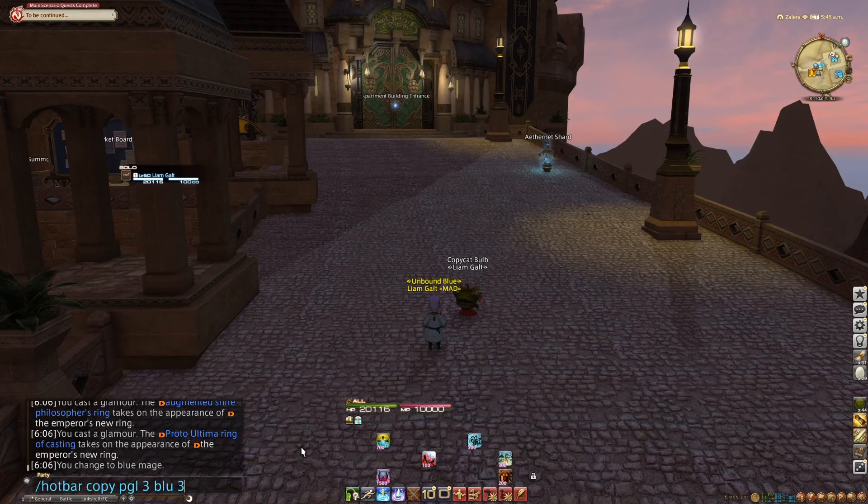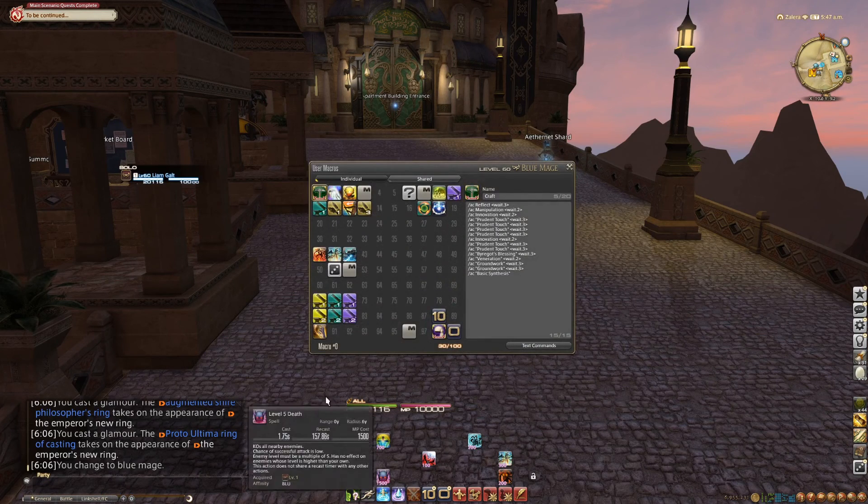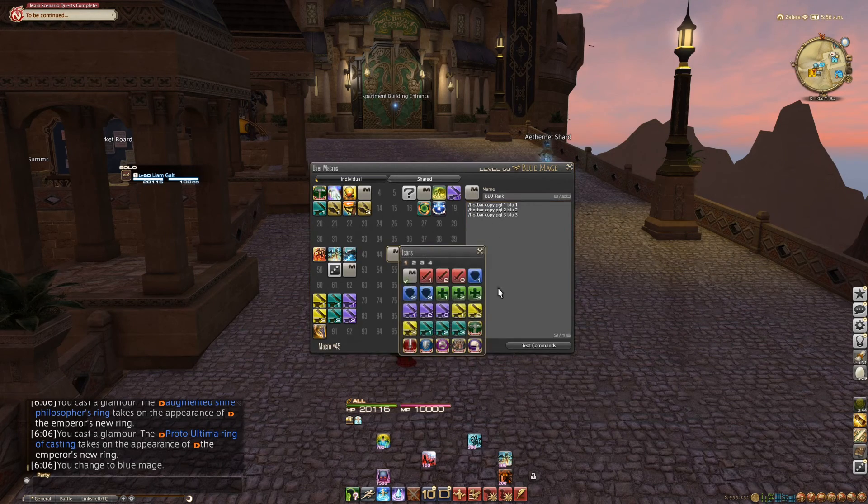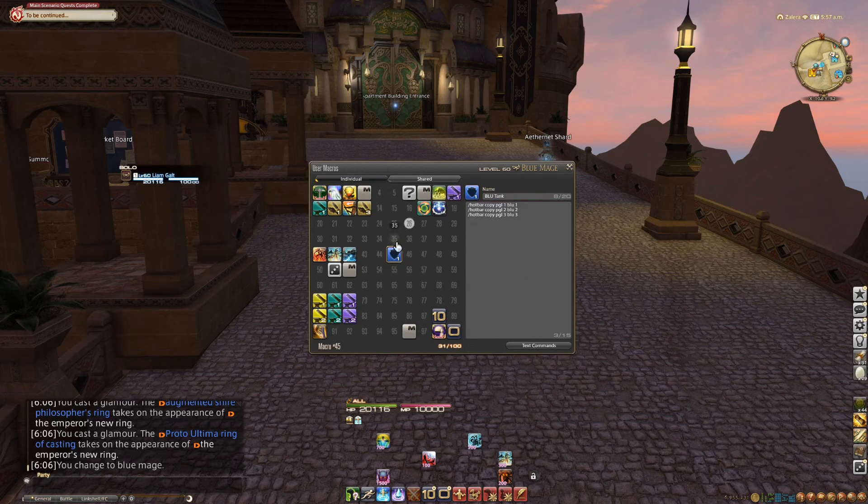But obviously, we don't want to type this in every single time, so instead we will make a macro. So here — I will call this Blue Tank. And we'll say: hotbar copy, PGL 1, Blue 1. And then do PGL 2, Blue 2. And PGL 3, Blue 3. So that'll be our Blue Tank. And I'm just going to choose the shield icon so it reminds me of a tank.